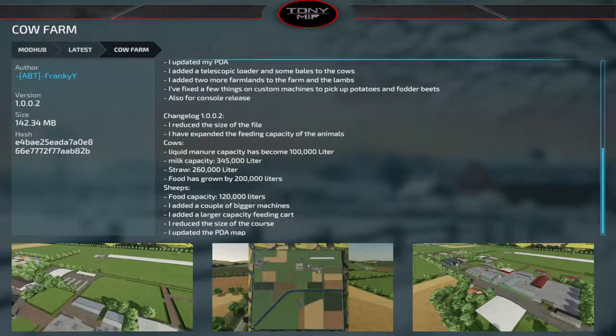Cow Farm gets updated — reduced file size and expanded feeding capacity. Cows now get 100,000 liters for liquid manure, milk is 345,000 liters, straw is 260,000, and food is 200,000 liters. It also does a lot for sheep — more food and more room for food.